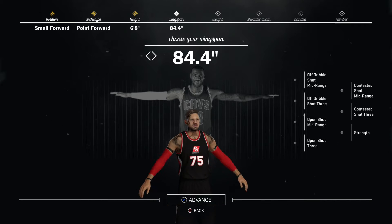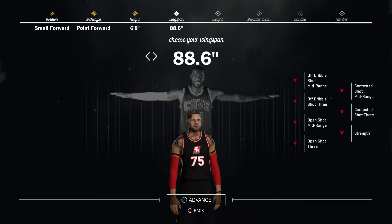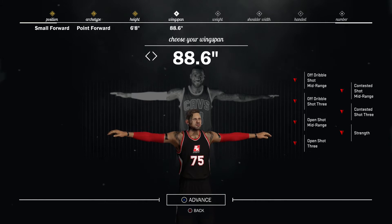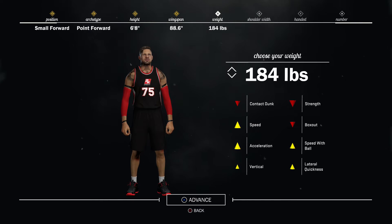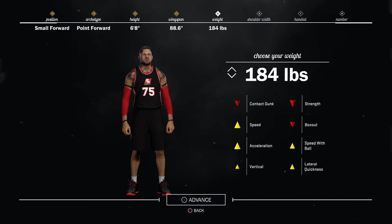Moving on to the wingspan — we're going to bump this all the way up so we can play the best defense we can, get some blocks, and lock down opponents. With a smaller wingspan we'd have better shots but won't be able to defend as well. Since this isn't really a super shooter, we want to maximize defending. Then for the weight, to make up for that large wingspan, we're putting it all the way down. See how the speed, acceleration, vertical, speed with ball, and lateral quickness all go up — this is going to help your guy out so much.